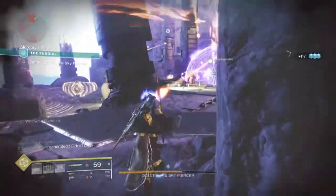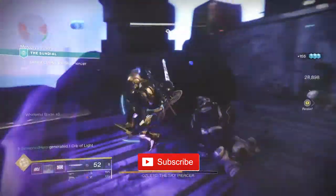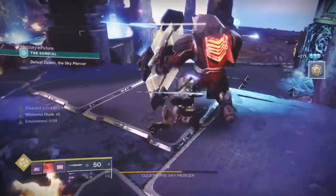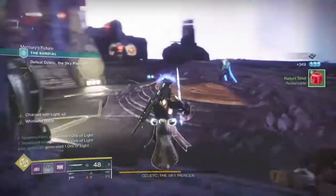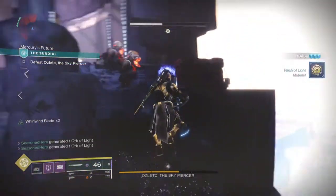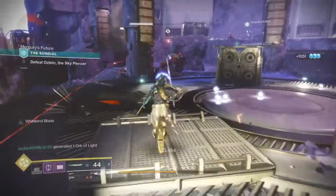Hello everyone, 3dio here, and welcome back to another Destiny 2 build. Today we're going to be focusing on the one weapon category that not many people talk about or use, and that's swords. We're not going to focus on just a simple build — we're going to create a powerful seasonal Dawn-style sword build that will provide increased damage per kill, orbs of light for you and your allies, and near infinite sword ammo. This is one of the best seasonal Dawn sword Titan builds in game.